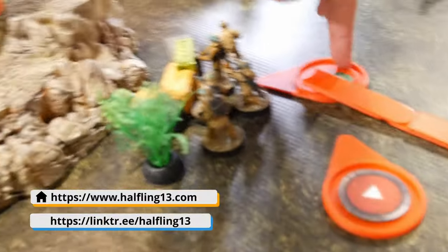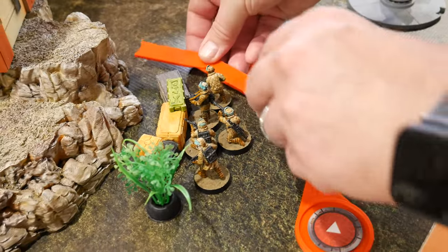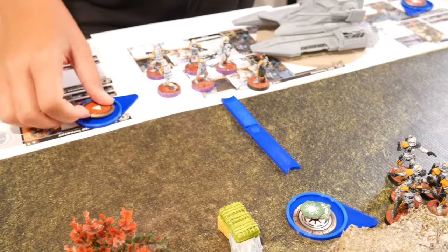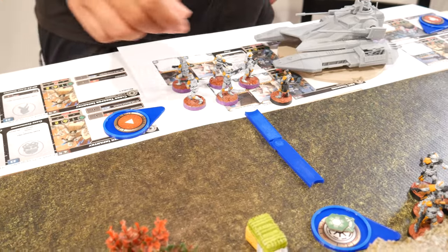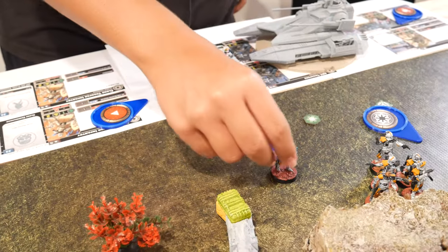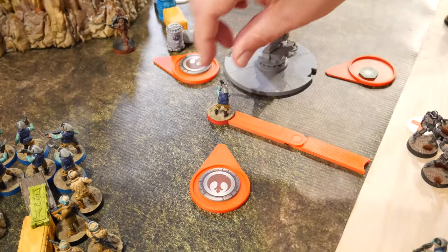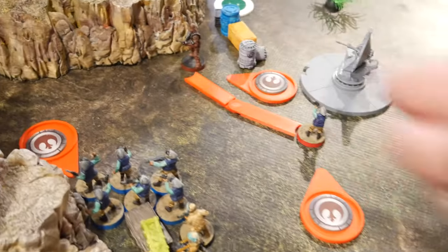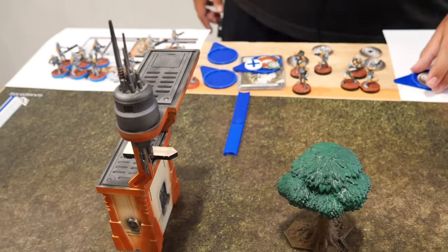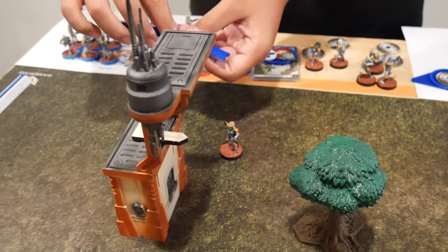I drew a core. I'm going to go with the first unit of Fleet Troopers. They're going to go here, then a second move to get up there, and put the squad leader up here. I drew again, got another core — going with the purple squad. They are going to take a move up and dodge. I'm going with my other Fleet Troopers. They are going to deploy here and take a move to run up by Chewbacca. I drew again — activating the shotgun squad. They're going to base move over there and move around the building.